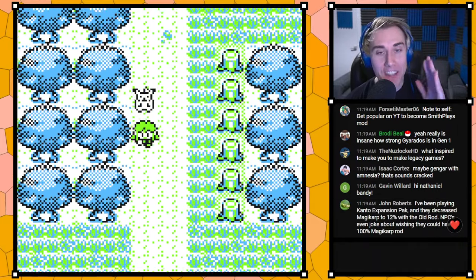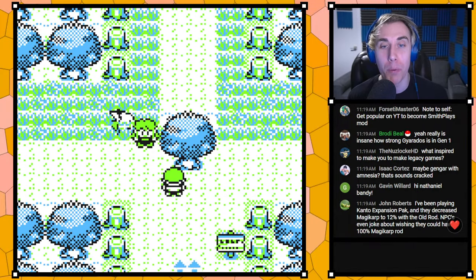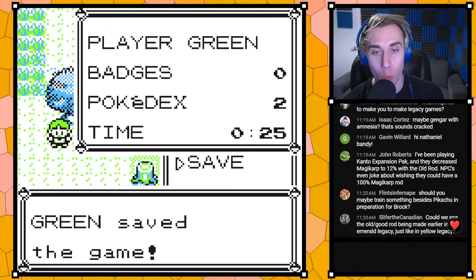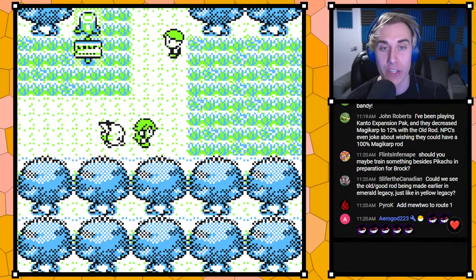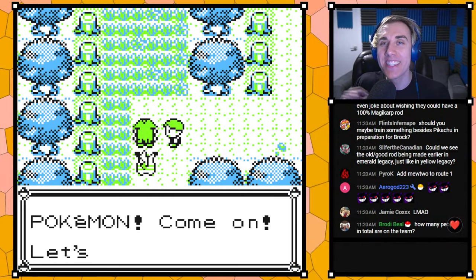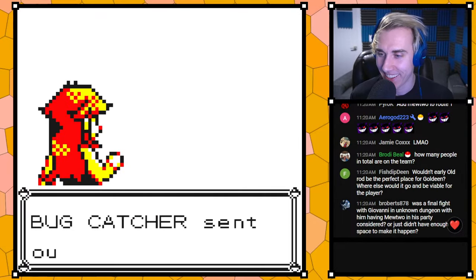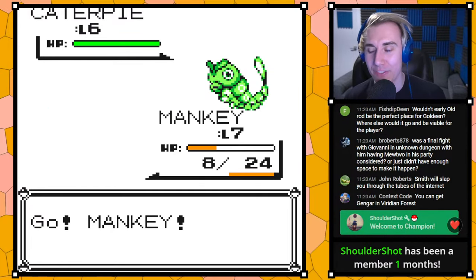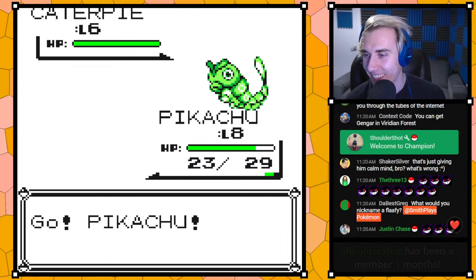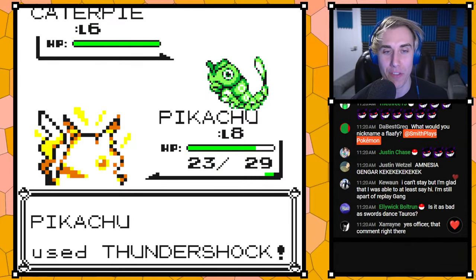Gengar with Amnesia — I'm going to have to ask you to stop. That is the most ridiculous comment I have ever seen. I want you to think about the words you speak and the actions you put out into the universe. That is approaching criminal — that's giving him Calm Mind. Just giving the fifth-best Pokemon in the game the most overpowered stat-boosting move.